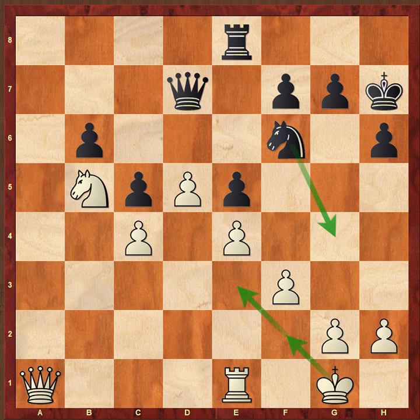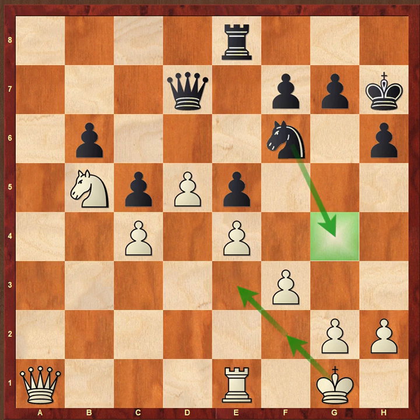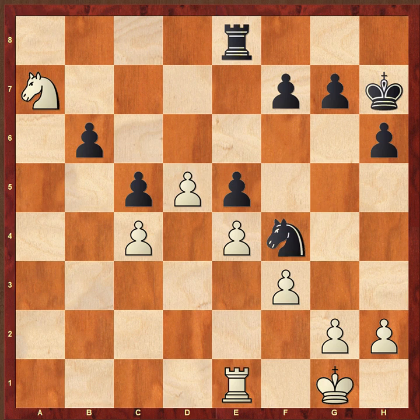F3 also gives the white king an escape square and allows it to come into the game. It also takes away the g4 square from the knight. For example, knight to h5 then knight to f4 — simple f3 takes away all those squares. Knight h5 — here g3 is also possible, taking away f4. Queen s1 was played exchanging the queens. After queen-takes, knight-takes, and after knight f4, knight c6 — the knight looks good but isn't very useful.